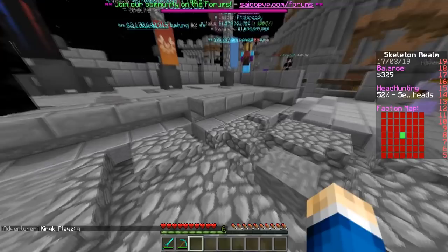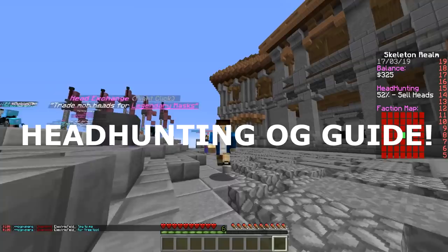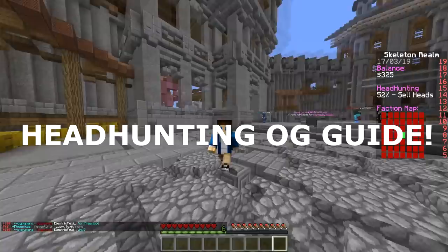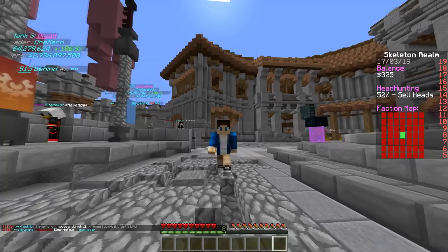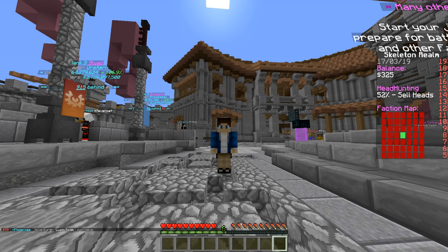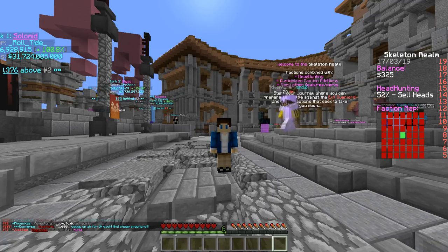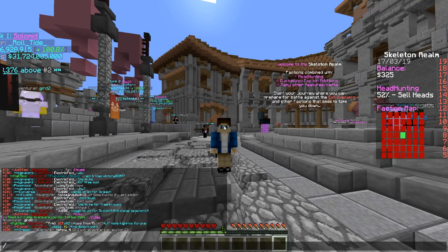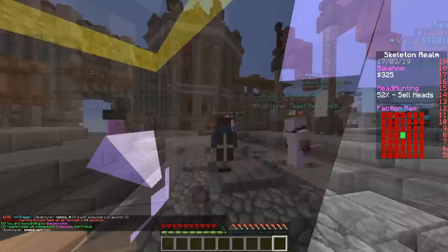Next on the list is headhunting OG. There are two types of headhunting: headhunting OG and headhunting 2.0, which is currently only on the Overlord realm. Every other server has headhunting OG — I call it OG because it's the original. It's much easier than headhunting 2.0. The first thing you need to know about headhunting is spawners. To find spawners, type /warp spawner shop in chat, wait five seconds, and it'll take you to where you buy spawners.